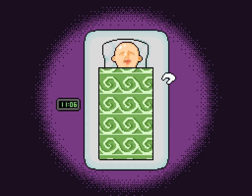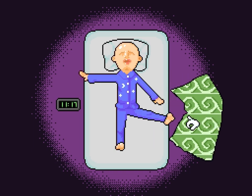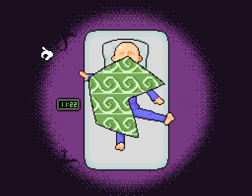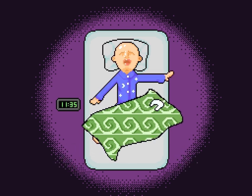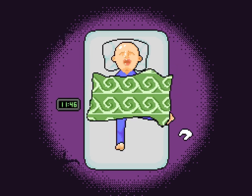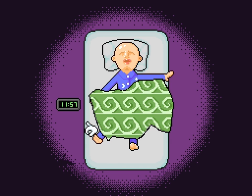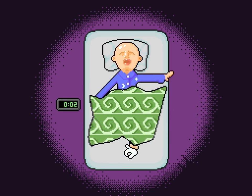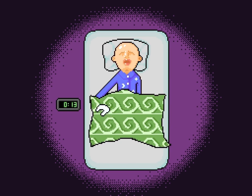Simply put, the only thing you have to do is cover your hands and feet. That's it. You can move the blanket around, and the blanket is very fluid — look at the animation for it. Granted, the hands and feet aren't exactly fluid, but for what it's meant to do, it's very effective and interesting.